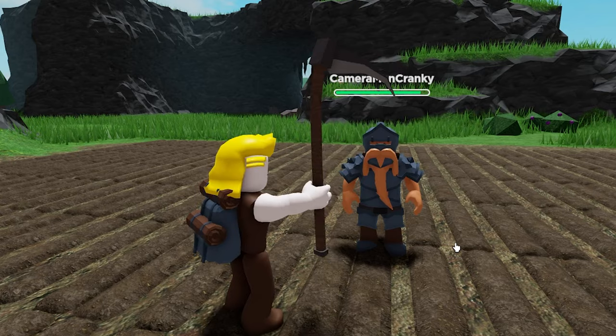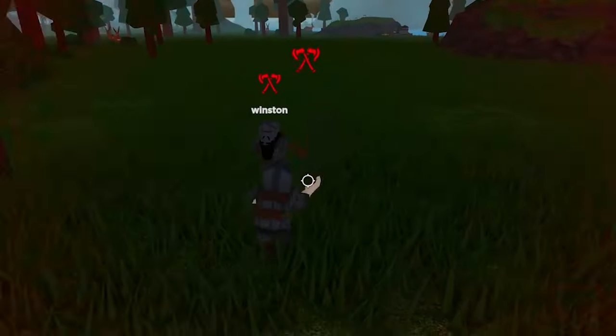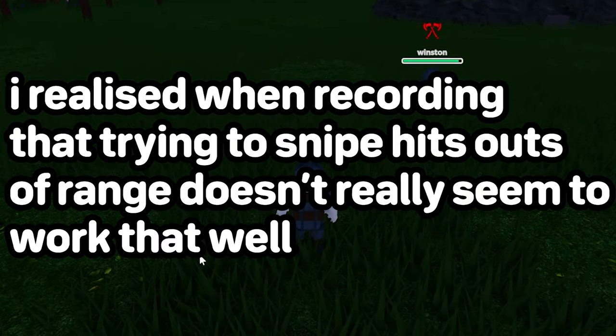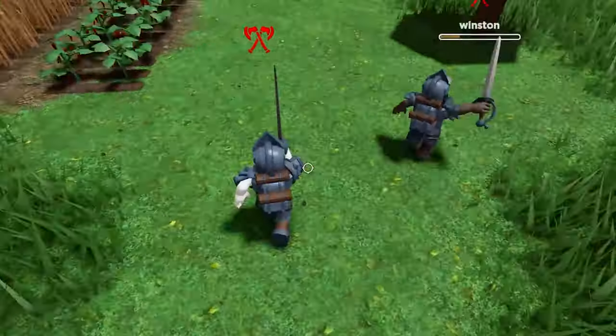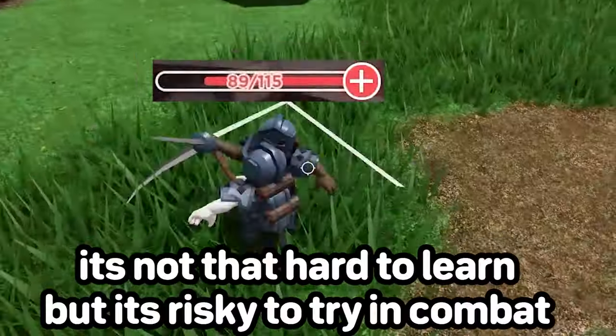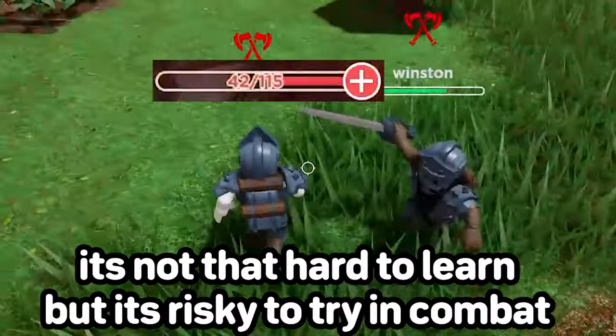You can also use the scythe for combat, as it's the longest range weapon in the game. Although it only does 20 damage, it can be great if you have a speed advantage over your opponent, as you can keep distance and slowly drain their health. Or you can try to use it to get an extra hit in before switching to your sword, though this is a pretty hard trick to pull off and will require some practice.